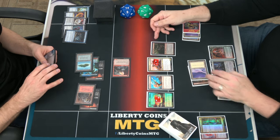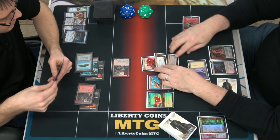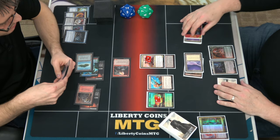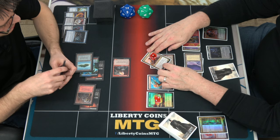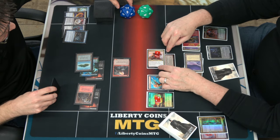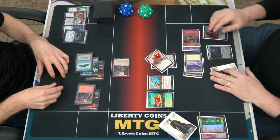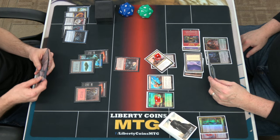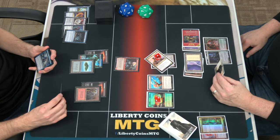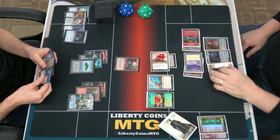That out. When it attaches it gets plus two plus zero. I'm just gonna swing. Six — 3, 4, 5, 6. It's all we got. A valid. Rotocop. So he is officially tapped.